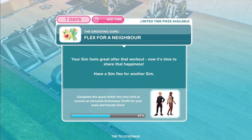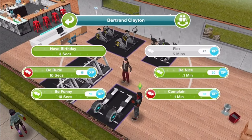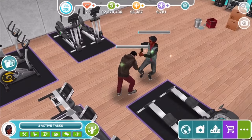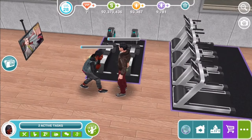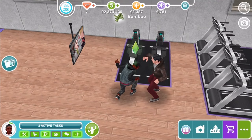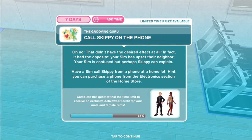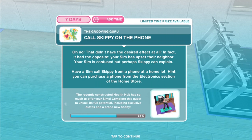Flex for your neighbour. Your Sim feels great after that workout — now it's time to share their happiness. Have a Sim flex for another Sim. Flex for five minutes. Show off all those gains! Oh! He's looking impressed. Call Skippy on the phone. That didn't have the desired effect at all — in fact, it had the opposite effect. Your Sim has upset their neighbour. You thought they were impressed, but they're upset. Your Sim is confused, but perhaps Skippy can explain.